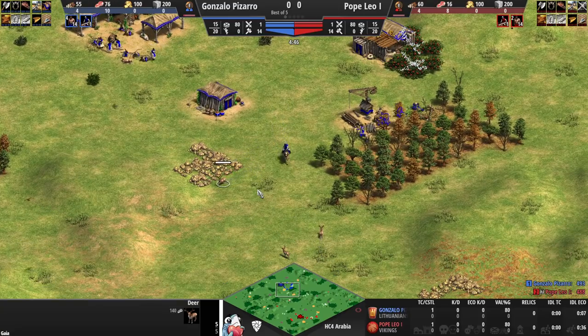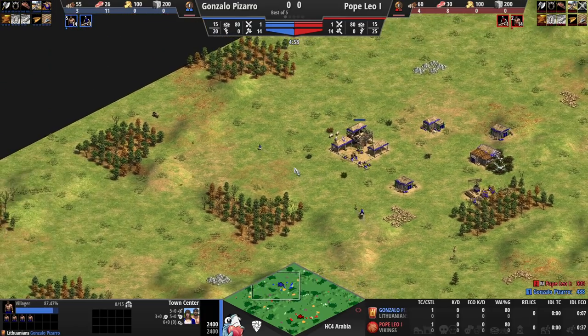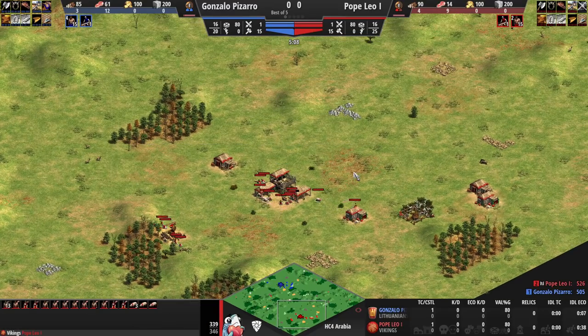Pizarro is pushing the deer in the wrong direction — the deer is definitely going back. He's having a bit of trouble pushing deer for himself, so neither of these civilizations are being played very unconventionally on Arabia.